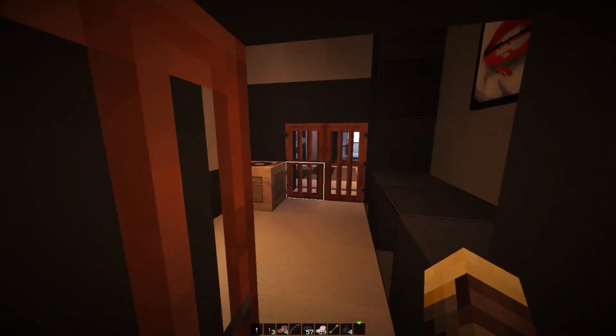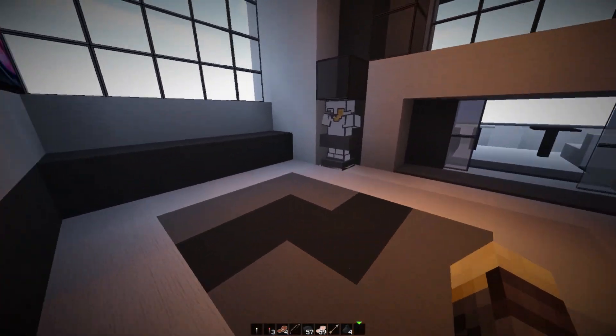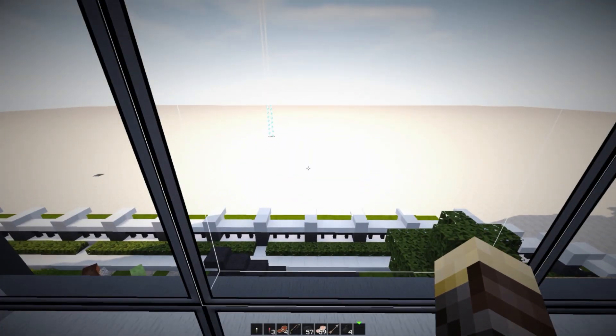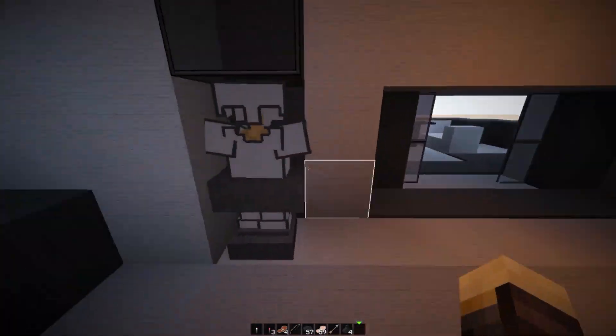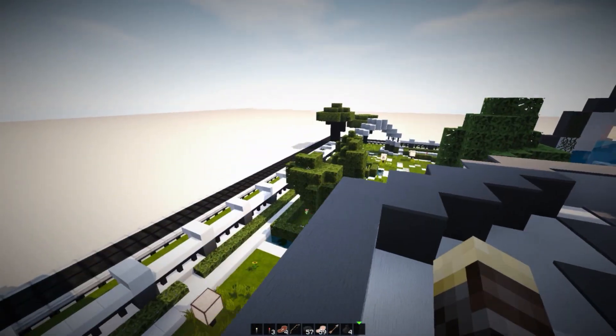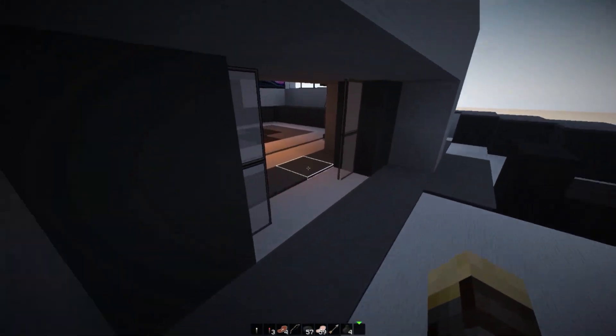On this side we have a hallway just here for decoration, as well as another hallway where you could add in whatever you like, with a lovely view of the outside. We also have an armor stand for storage as well as a balcony which gives us a much wider view of the outside area.